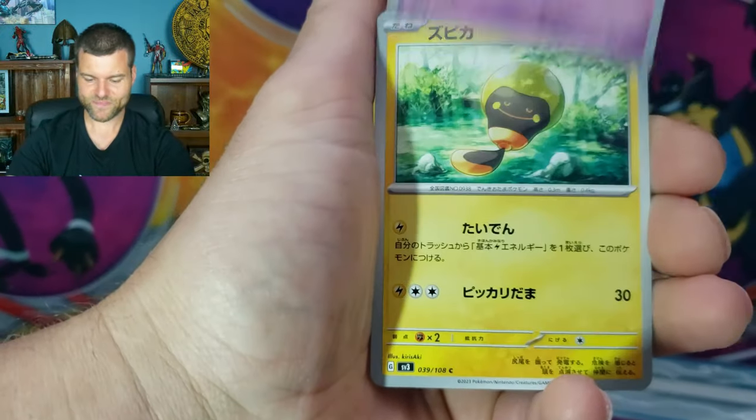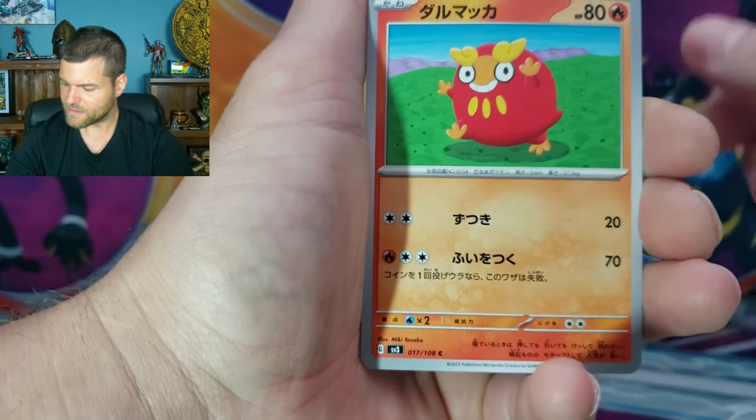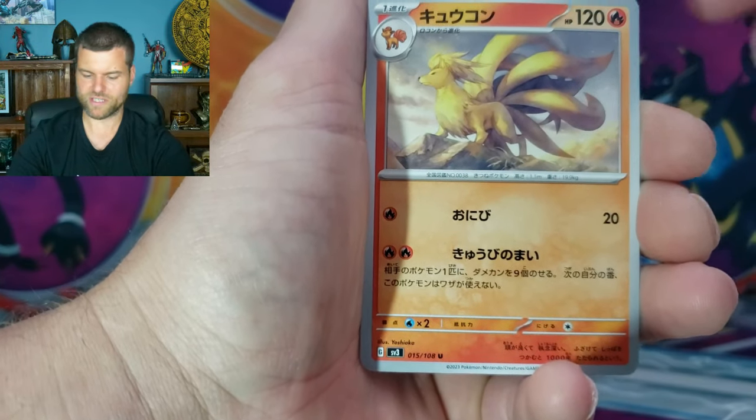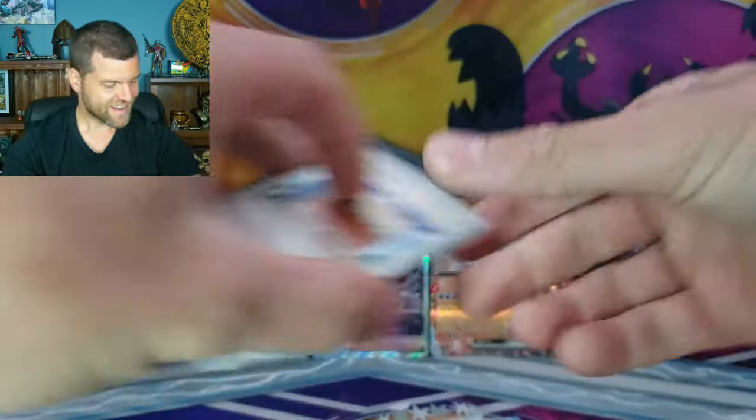Togemi! Who knows that one? That's Tadbulb. Number 17 - Jarmaka! Beautiful Ninetales. And we got a Town Store - it's a store, not a hotel. Alright, so let's put that there.